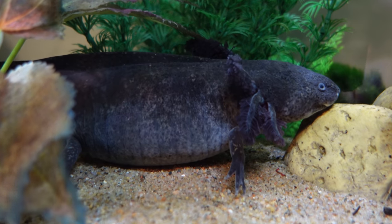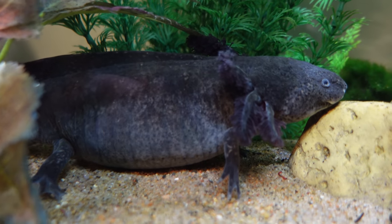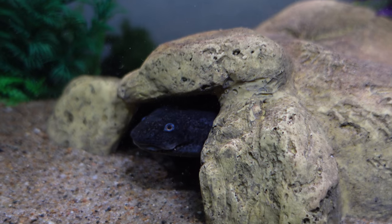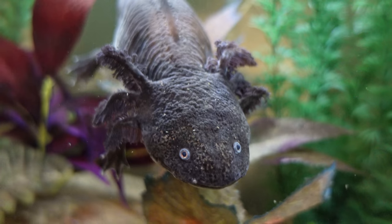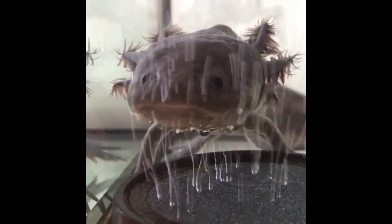Real axolotls can swim, and sometimes they do, but most of the time that is not what they are doing. They're usually on the floor of the tank, and they tend to walk more than swim. They like to hide inside dark caves and underneath plants, and they spend a lot of their time just sitting still. They also sometimes float, especially in tanks that have a bubbler of some sort, such as an air stone or a sponge filter.